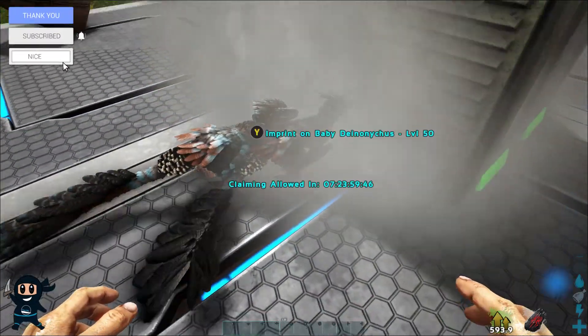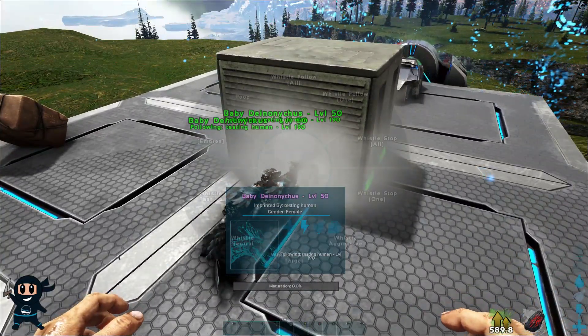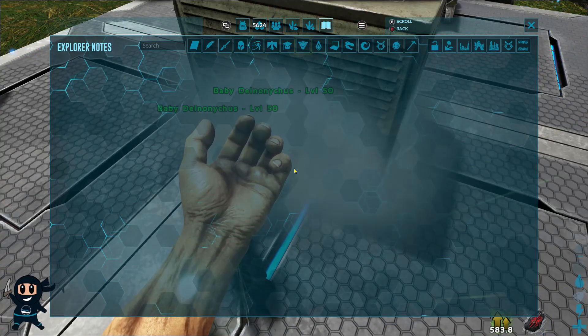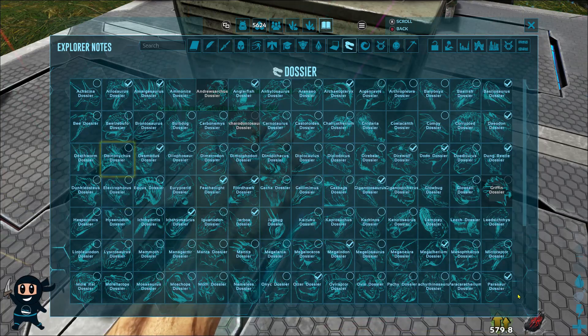However, some players have noted on the official ARK Discord that even though they have tamed the creatures since the update and got the dossier on their list, the dossier still has a lock symbol on it. Wildcard believes this is a visual glitch and that you should still be able to get your 10 levels regardless, but at the time of this video I've been unable to confirm if this is true.